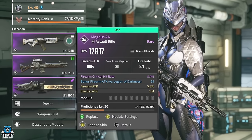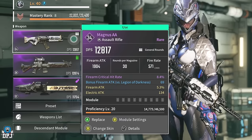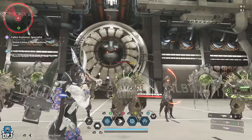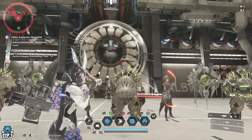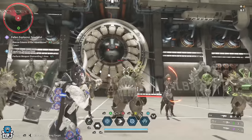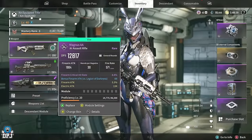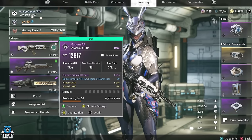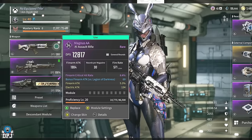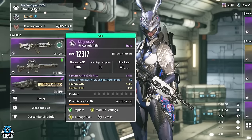Also notice the firearm critical hit chance. Critical hits are damage numbers you see when hitting the weak point of an enemy — I currently have an 8.4% chance to see that critical damage come through. When hitting an enemy's weak point, like the head, damage numbers appear yellow. Once in a while you'll see an orange or red number pop up — that's the crit damage. Importantly, crit damage isn't limited to weak points; you can get it on the body too.